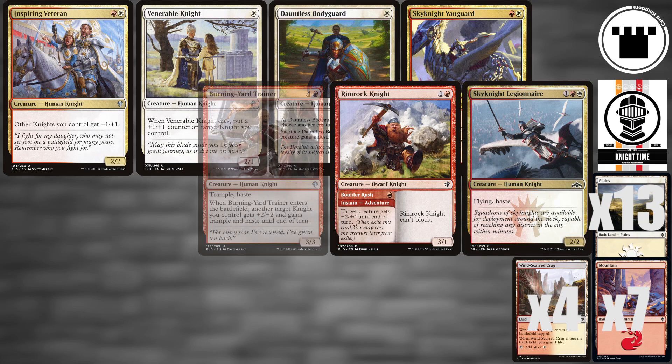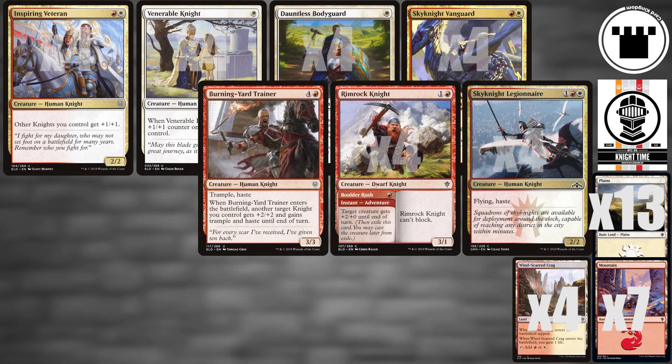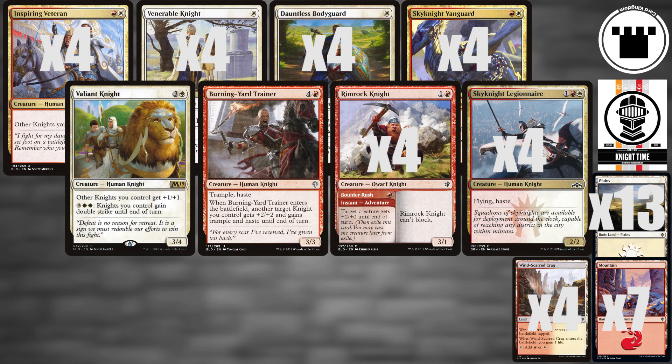A single Burning Yard Trainer provides a way to punch that last bit of damage through, while the Lone Valiant Knight pumps your team and can give them all double strike as well.